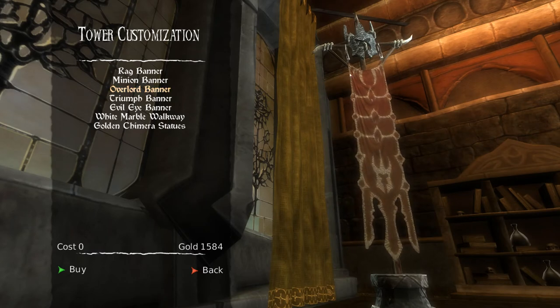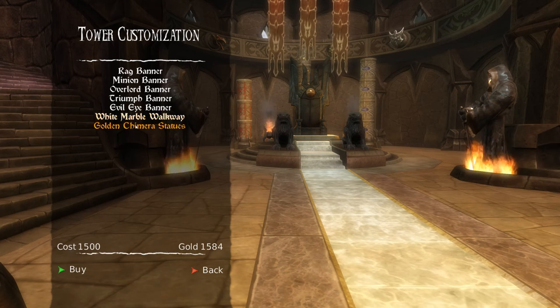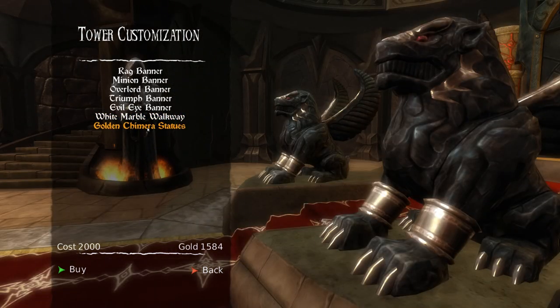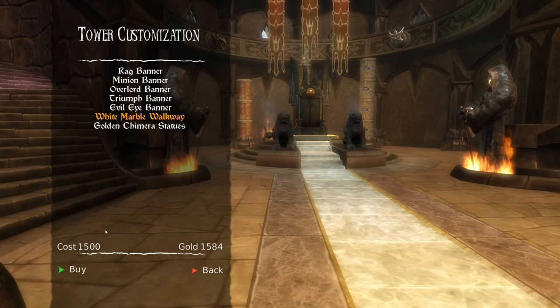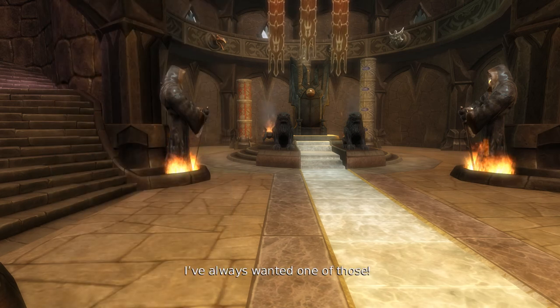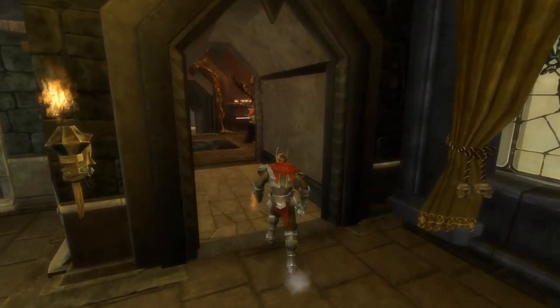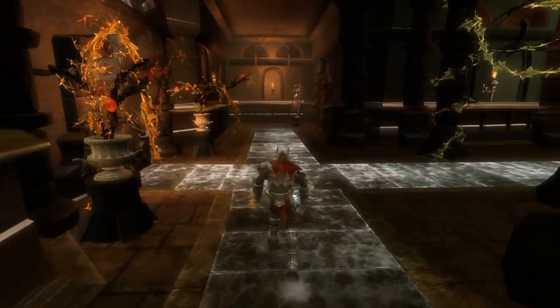This is the room where you can customise your tower. I only actually have two customisations left to do — the white marble walkway, which will cost 1,500 gold. I'll actually buy that now. Or the golden chimera statues, which I can't afford yet. So I'll buy the white marble walkway — the white mistress will be most pleased about that. I can't afford the golden chimera statues, so we'll leave them for now. Once I've got 2,000, I'll come back and get it.